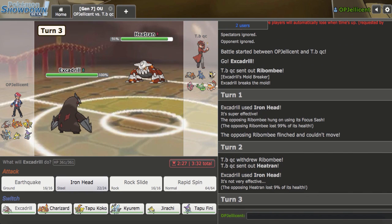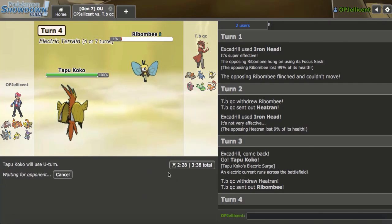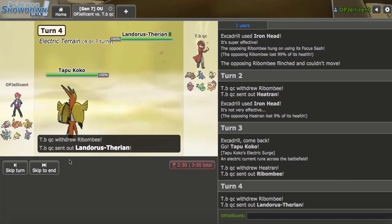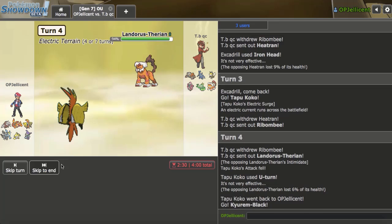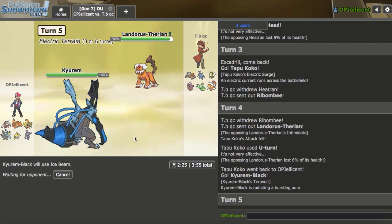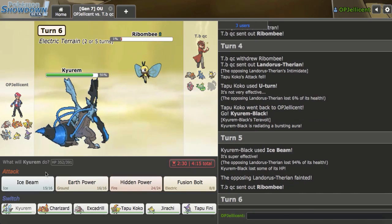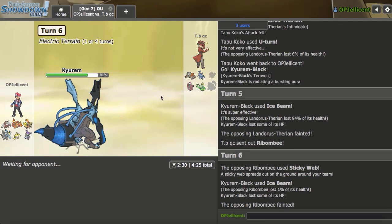I'm going to Iron Head again and basically these webs are gone now. I'm thinking they may double out into the Ribombee here. I kind of want to go Coco just in case they try to do that - yeah, because I can outspeed it with this and just hit it with a U-turn. I couldn't allow webs to go up and I figured Coco would be a pretty safe pivot. Lando decides to come in here. I mean, this is a free Kyurem and I kind of got to make a play here.